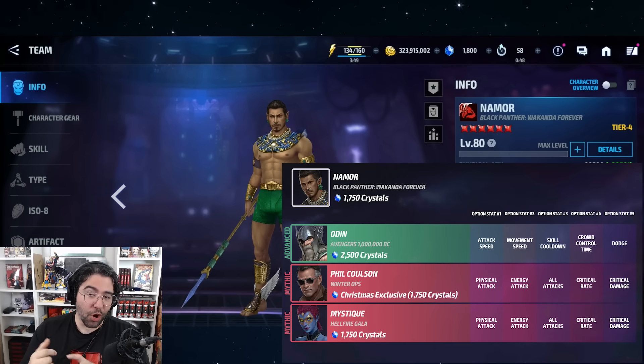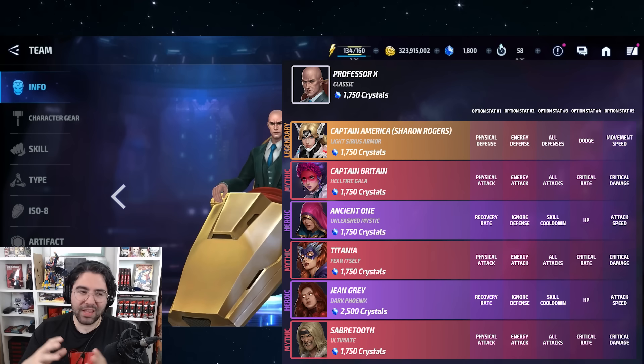Namor's newest uniform has been featured for Odin's advanced, Phil Coulson's seasonal mythic, and then Mystique's mythic. It's a small list, and Namor has his own value as a standalone DPS, but it's pretty nice to see some additional value out of this uniform as an optional for other tier fours.